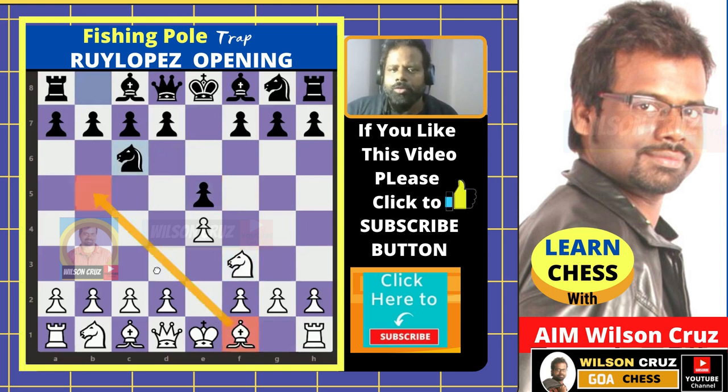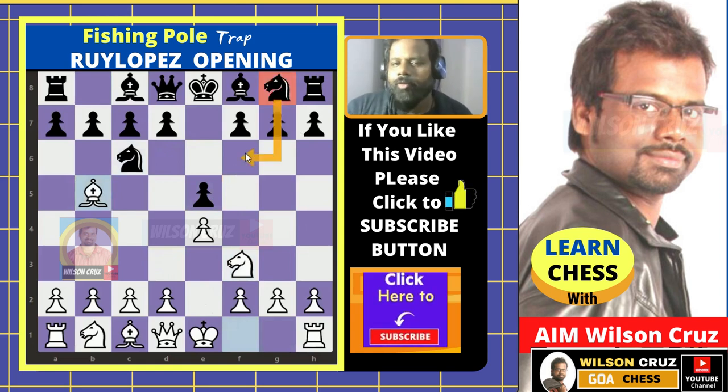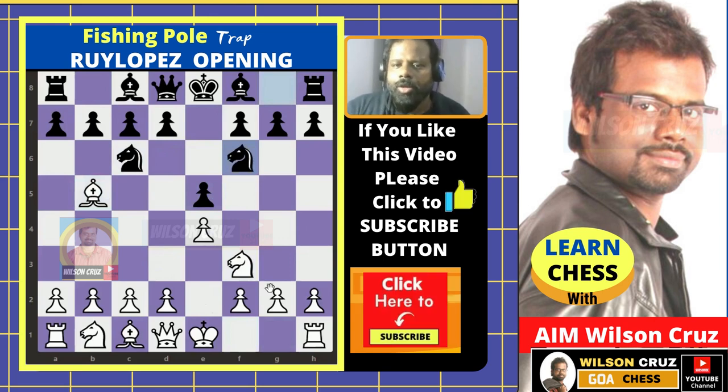Now in this position white plays bishop b5 — we call this opening structure the Ruy Lopez. Now if black plays knight on f6 we call this the Berlin Defense.